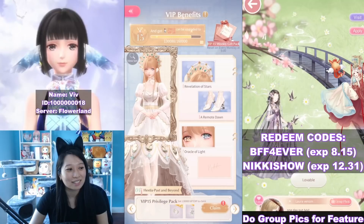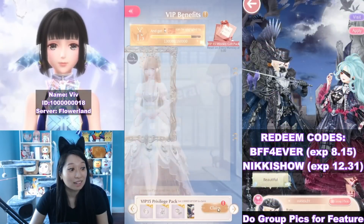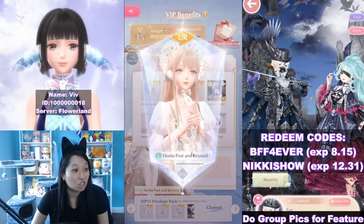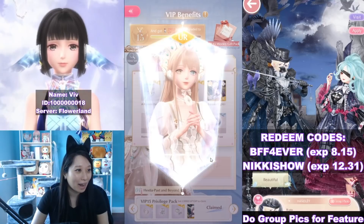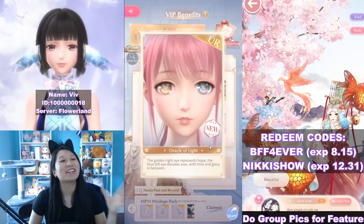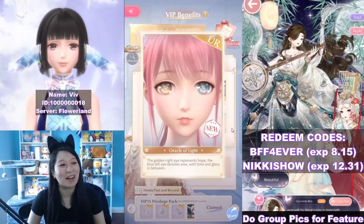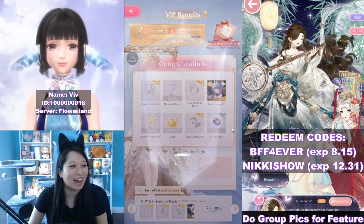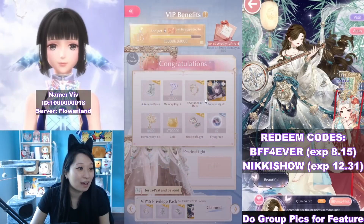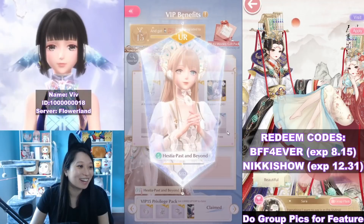Now let's get the V15 pack. Oops, that's V16 - this is V15. Let's go! I got a shoe for Hestia past and beyond, and I've been waiting for this makeup for so long. I see so many people with it and it's finally mine. I'm part of the cool people club now. 15 out of 12, and I also got this giant crown thingy. That's so cool!